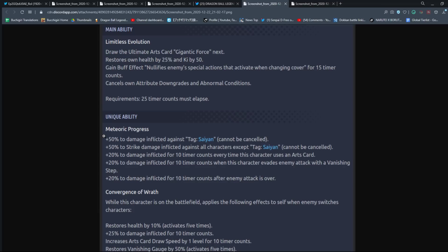Plus 50% damage inflicted against Saiyans — can't be canceled. That's going to always be effective given how expansive the Saiyan roster is in the game. And an additional plus 50% strike damage inflicted against all characters except Saiyans, essentially making up for the selectivity of the first buff. So he's always going to deal a ton of damage regardless of the opponent type.